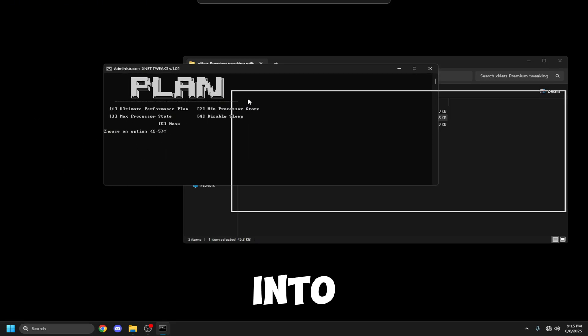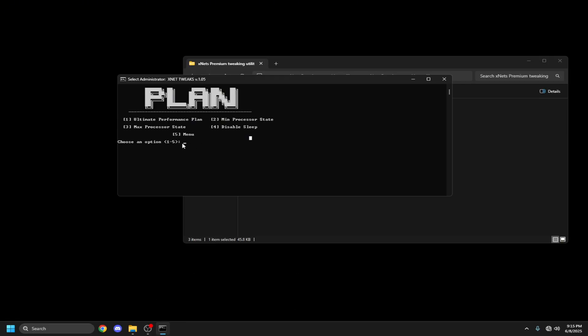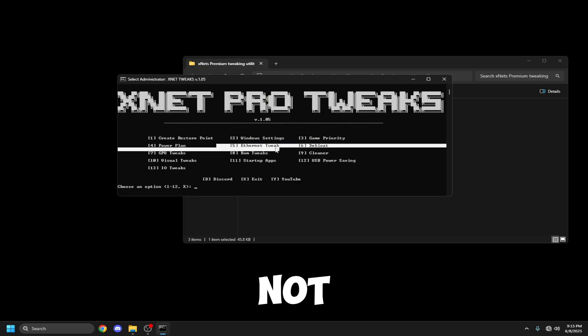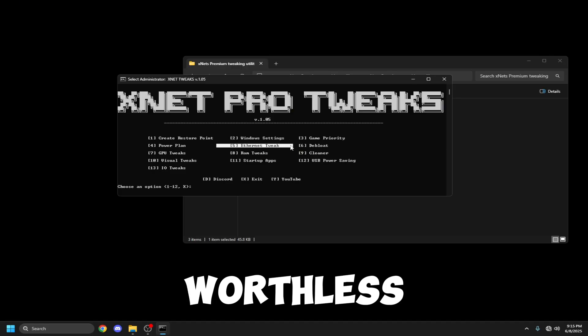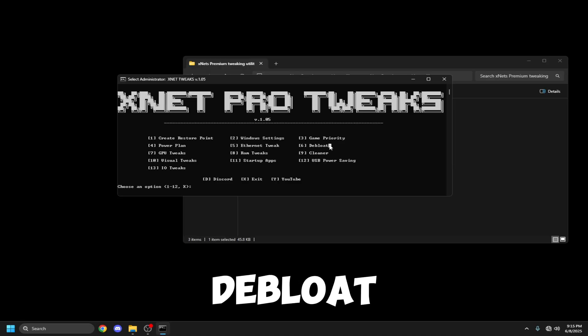Four is Power Plan. Just click four and it'll bring you into the plan. Option one is the Ultimate Performance Plan, and the other three are tweaks that will help further. After you're done, just click five. That's Ethernet Tweaks — please only do this if you're on Ethernet. If you're not on Ethernet, don't do this because it's completely worthless. I'm not on Ethernet so I'm going to skip this.